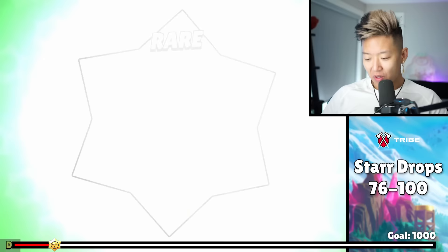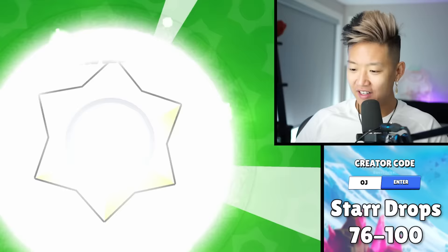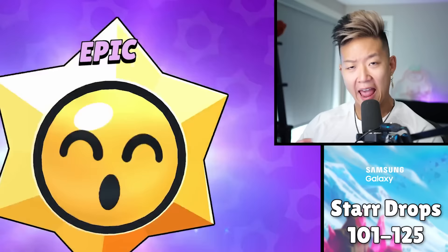A lot of this is just coins, token doublers, power points. Rare, rare, rare — it's too smoothing. Now we need to listen to what the legendary one sounds like. That was 100. Is that a new icon? It's kind of cool that you can get anything in here — skins, icons, pins.